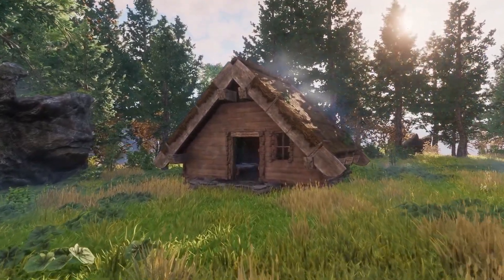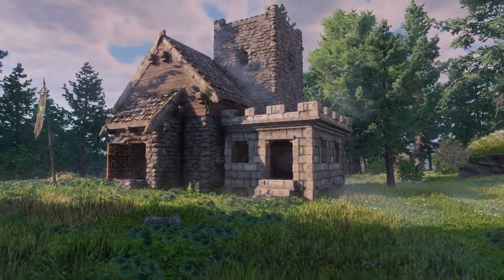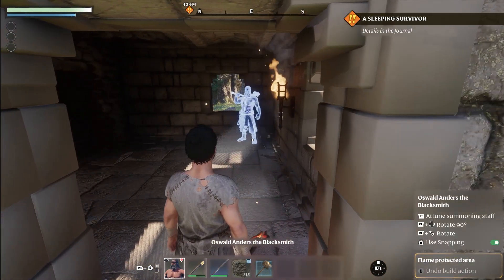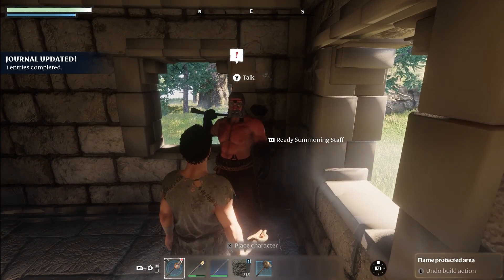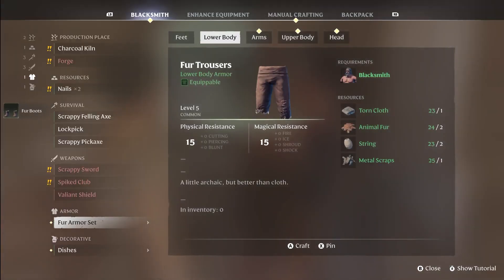We can now teleport back to our cozy home by using the map and fast travel. After we teleport, it would be the perfect time to expand the house and make sure we have enough space for our NPCs and crafting stations. Now we have to make sure to give the blacksmith a sheltered spot — by putting a roof over your blacksmith's head, you will be able to unlock more crafting recipes.